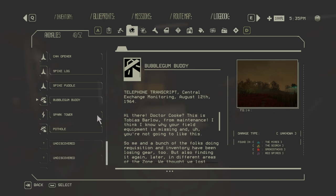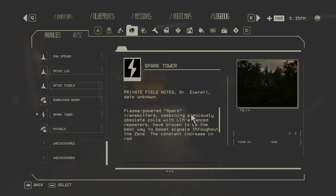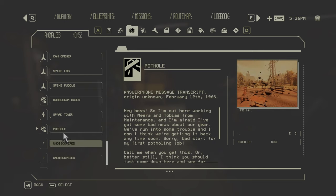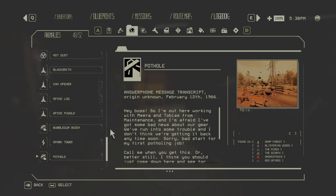The Spark Tower is in zone one — when you go to pick up plasma it can deal electrical damage. The last anomaly is the Pothole — rocks flying through the air, found in any zone. With a limb shield you drive right through with no damage. Without one it deals very little damage and is easily avoidable.